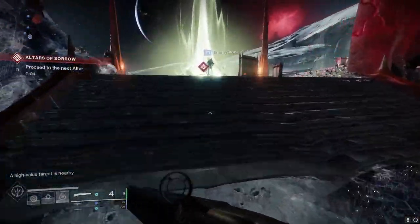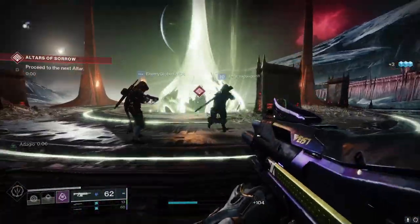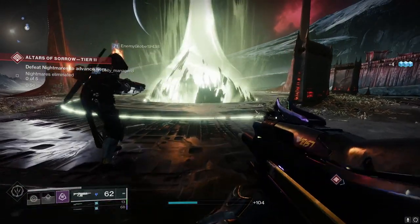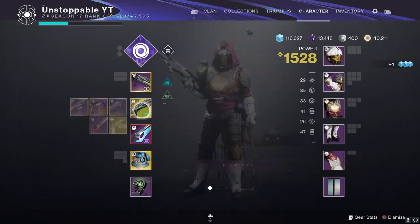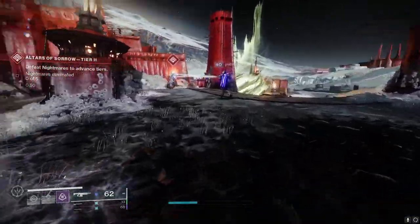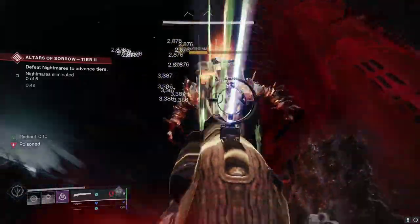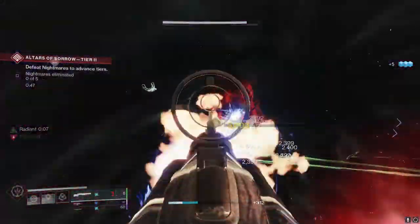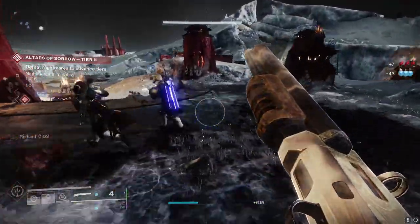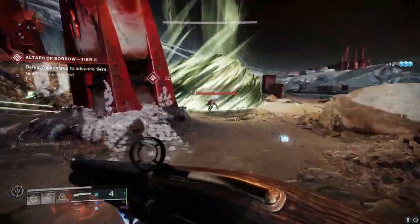If you pair it with a Hunter, you can dodge to reload and get quick bursts off. On a Warlock, you can use Wells and bosses will be close up to you. I also use a sword because the build I run keeps me up close anyway. Simply get close, dodge, reload — and that's the wizard done. That's pretty much how this weapon runs.